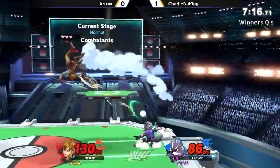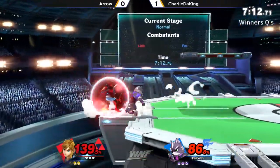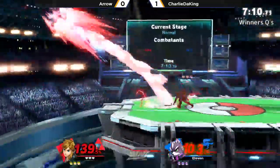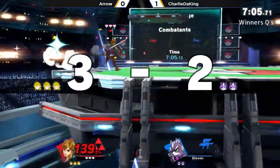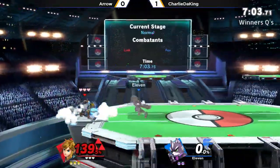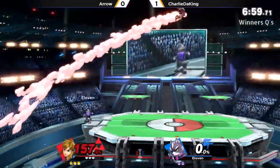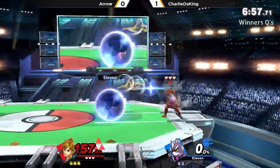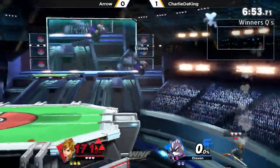Gets him off stage. That nair was so quick. Setting up on the ledge here, Charlie is moving on him. But the forward tilt almost does it. A little too much action, and that's going to be un-techable there. Very smart bomb coming out from Arrow. I love his little tag — the three hearts. From the game. It's so cool. I've been playing Breath of the Wild — great game.